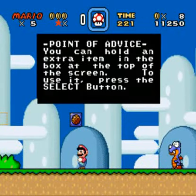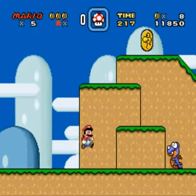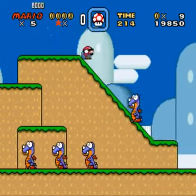What does it say? Point of advice: you can hold an extra item in the box at the top of the screen. To use it, press select. I'll show you once we get a different power-up, just so we know.